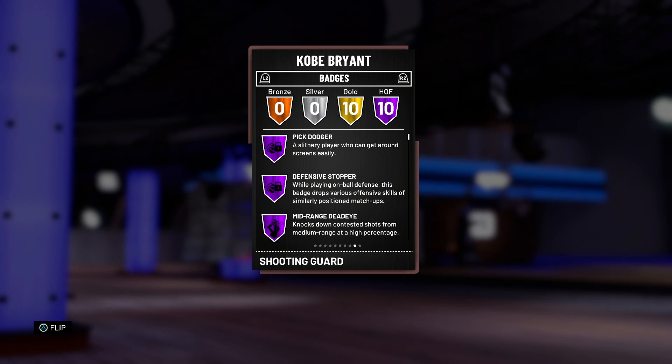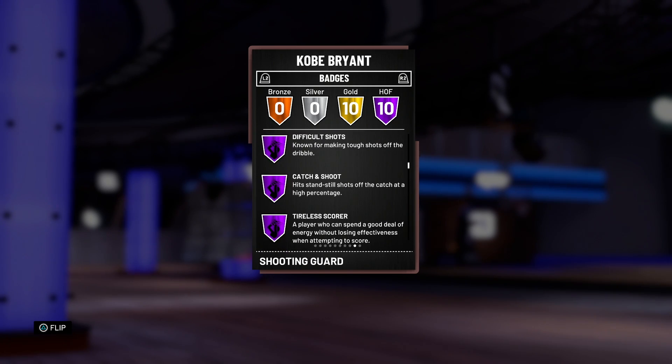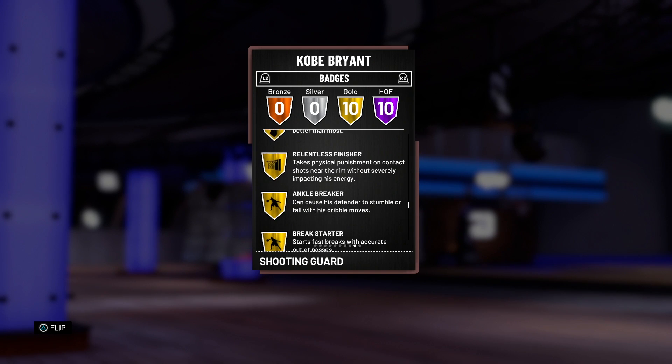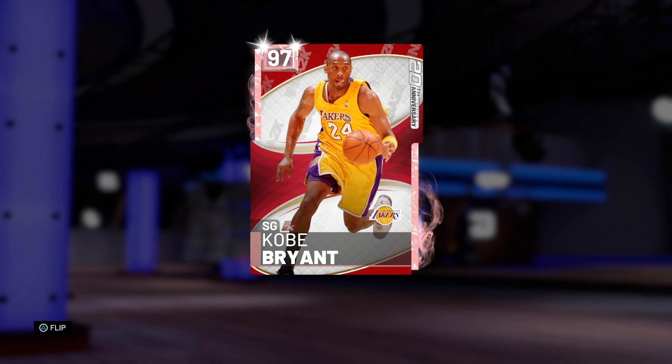Let's hop over to the badges — this man has 10 Hall of Fame badges: Pick Dodger, Defensive Stopper, Mid-Range Deadeye, Pick and Roll Maestro, Deep Range, Acrobat, Post Fader, Difficult Shots, Catch and Shoot, and Tireless Scorer. Thank god he doesn't have Limitless or this card would literally be a one-million-coin card. The trend I'm catching: Anthony Davis had 8 HOF badges, Shaq had 9, Kobe has 10 — so Durant, LeBron, and Larry Bird are going to get that treatment.